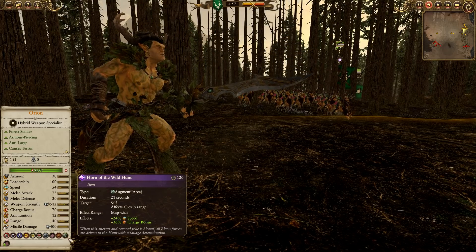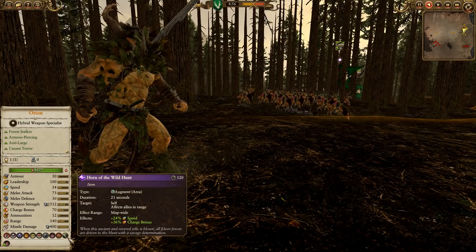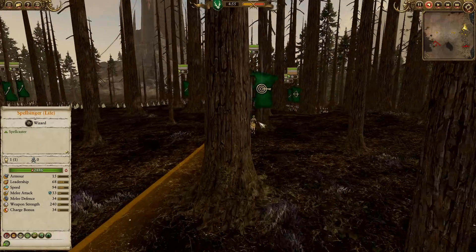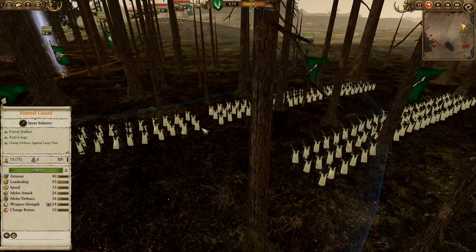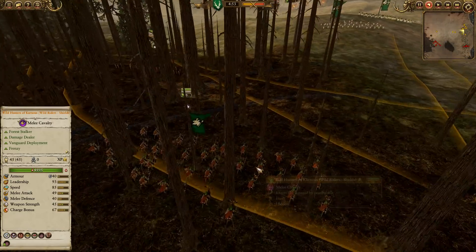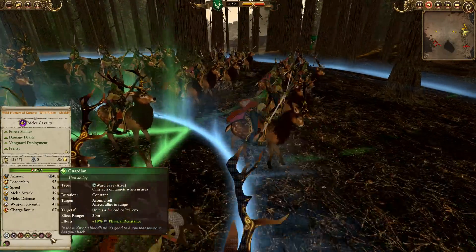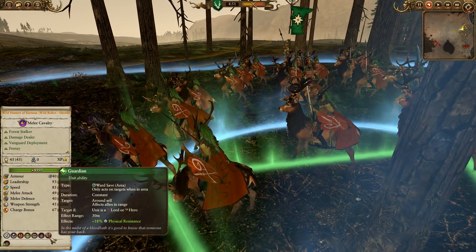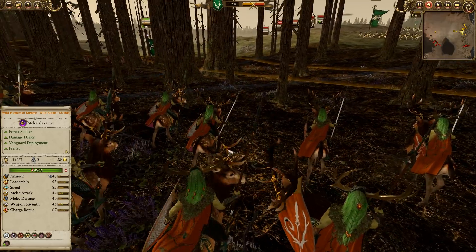We've also brought the Horn of the Wild Hunt, which is kind of like Waaagh — similar but without the melee attack buff, and also without the conditional melee recharge. It gives 24% speed and 36% charge bonus map-wide. We've got a Spellsinger with Lore of Life, and it looks like Eternal Guard through the main line. Single Glade Guard with Starfire Shaft. The Regiment of Renown Wild Riders — the Wild Hunters of Kurnos — are a very good unit with their Guardian ability. They can give physical resistance to Orion and other units like the Spellsinger, and they've got great combat stats all around with a very good charge bonus of 67. Great light shock cavalry.